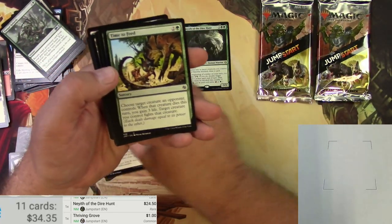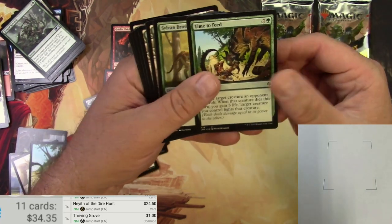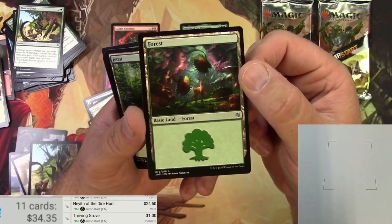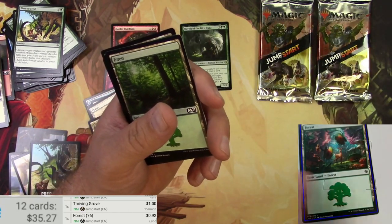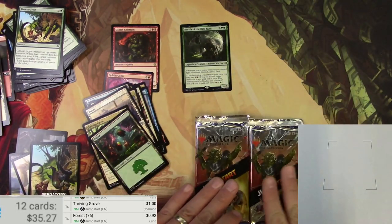Time to Feed — target creature fights, it dies, you gain three life. It's all about fighting. This is the Predatory Forest — you've got these big plants about to eat an Elk. That's a 92-cent land. There we go for that one.